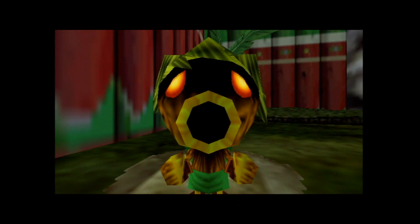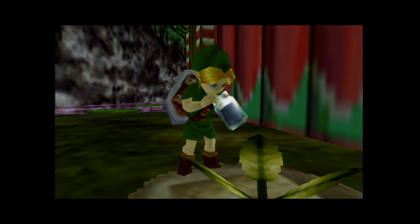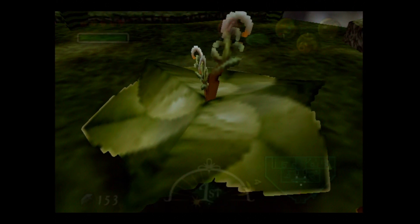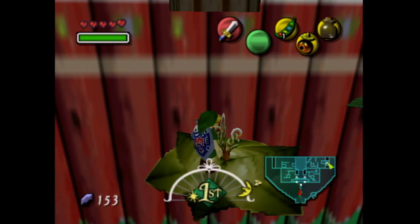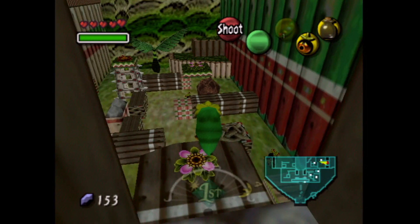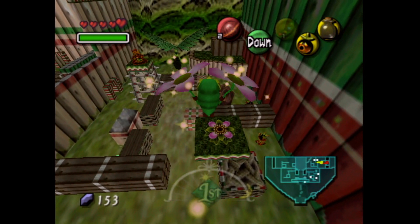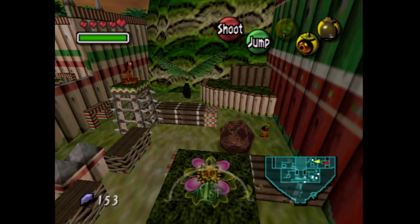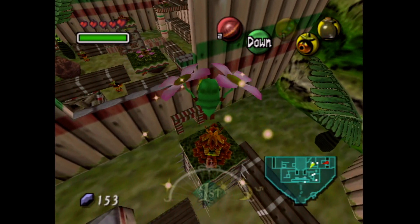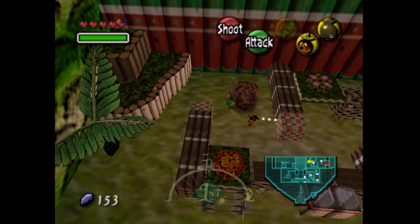What we need to do is plant the bean in this little soft soil patch, then water the bean, and then we can ride the bean up. We switch into Deku form because we're going to need to eventually anyway — this is, of course, the Deku Palace, so everything is made for the Deku. What we were supposed to do, that I completely didn't do, was defeat that Deku Baba that is outside, because that Deku Baba will drop you the Deku Nuts, which you need to use here to open up these little — I gotta go back outside now, don't I?